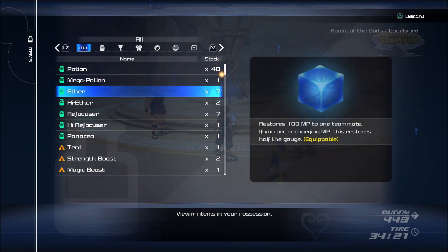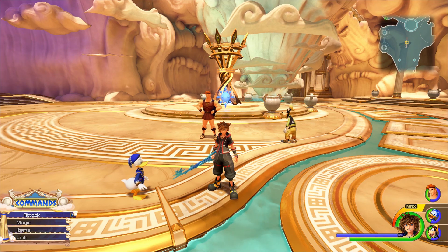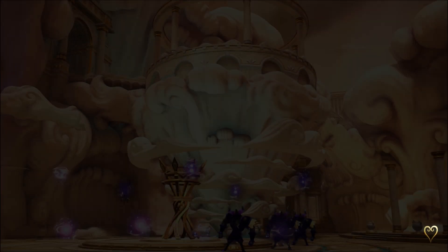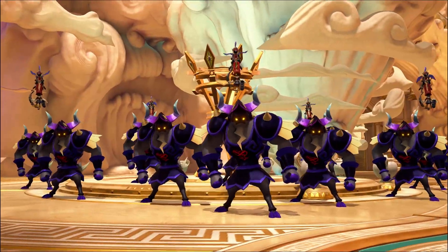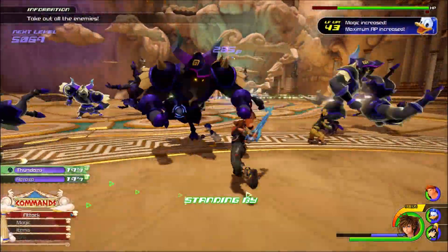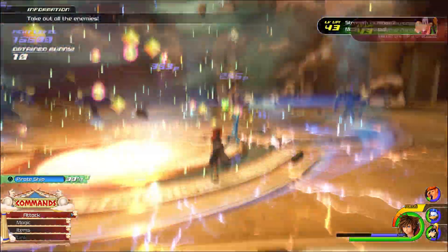Also, this is optional, but having ethers makes this even faster so you don't have to wait for your MP to recharge. And shortcut Aeroga and Thundaga. Once that's all taken care of, you are ready. Enter the battle portal and start using Aeroga and Thundaga respectively. This will cause you to get Aeroza and Thundaza, which you can spam on the enemies — like you were seeing on the screen — to quickly get rid of them, and as you can see, you are getting quite a bit of experience from it.